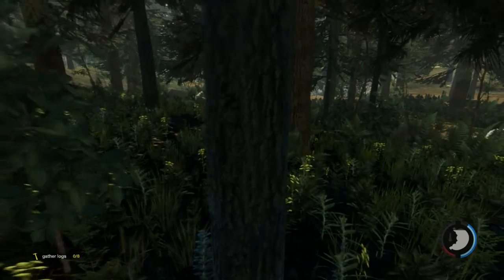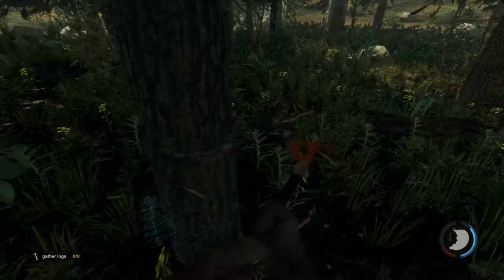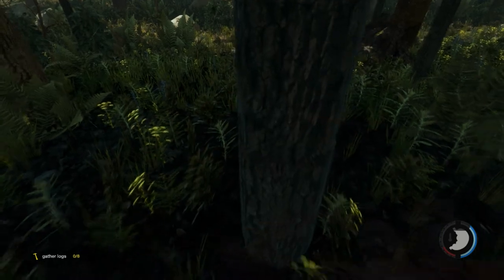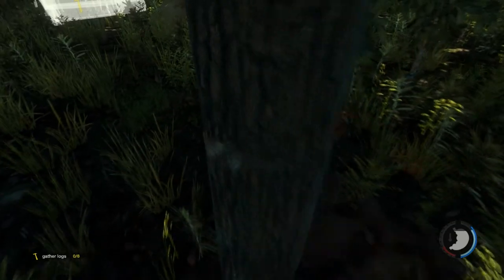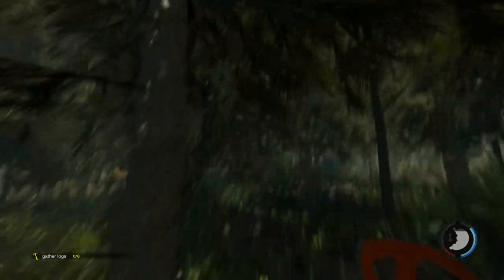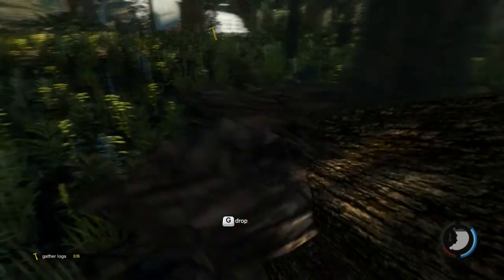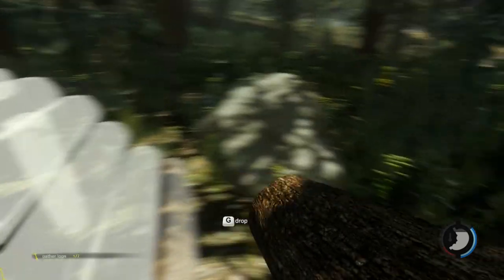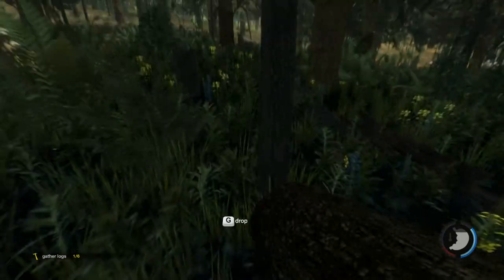I'm guessing we have to chop down trees to get logs, so we'll take this tree. Do we have to walk around it or can we just chop it down like this? Let's walk around it — it looks cooler. Let's take it all. Okay please don't click everywhere. We've got another one here, another one there, another one there. Really? That only gives us three?